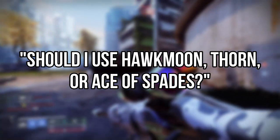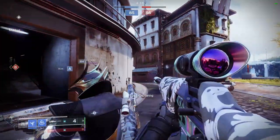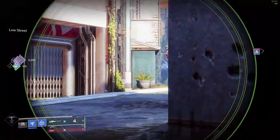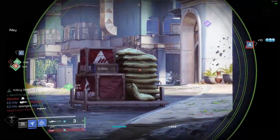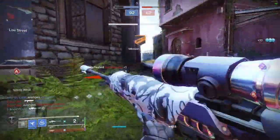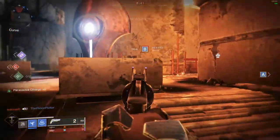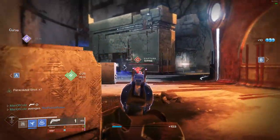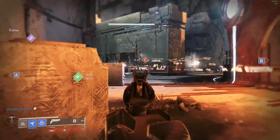This leads us to the final question: which one of these three almighty hand cannons should you use? My answer comes with a few asterisks. First and foremost, it depends on your play style. If you like to play more aggressively and move around the map at a faster pace, then Thorn may benefit your play style the most. If you prefer a more methodical and intentional approach, then Ace of Spades or Hawkmoon might complement your style. If you really enjoy shotgunning, Ace, Thorn, and Hawkmoon could all work for you. Or if you really only like to snipe, Hawkmoon would be your best choice. It all comes down to how you plan on using each of these weapons in your arsenal — and the best person to answer that question is yourself.